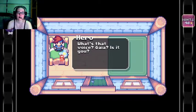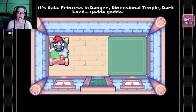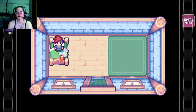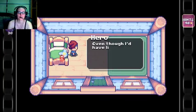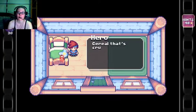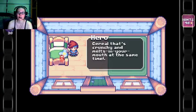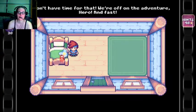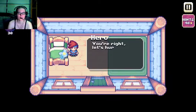What's that voice? Gaia, is it you? Princess in danger, dimensional temple, dark lord — yada yada, come on, shake your leg, go go go. Even though I'd have liked my crunchy crunchy breakfast cereal — cereal that's crunchy and melts in your mouth at the same time — we don't have time for that. We are off to adventure, hero, and fast! You're right, let's hurry.